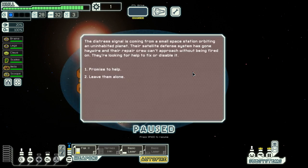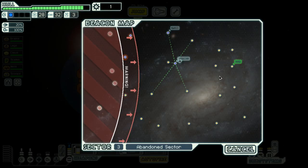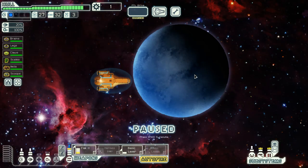The distress signal is coming from a small space station orbiting an uninhabited planet. The satellite defense system has gone haywire and the repair crew cannot approach without being fired on — they are looking for help to fix or disable it. Well, I cannot really disable it — I can just blow it up. I will leave them alone. I cannot help them. They will be angry if I blow it up, and I'm sure they'll be fine on their own. Let us jump closer to my pursuers — there is no penalty to me doing so.